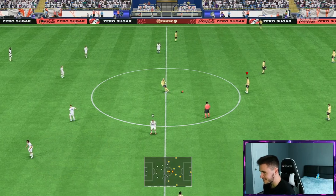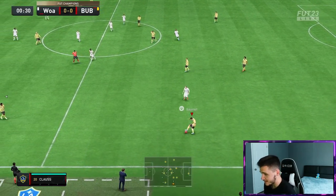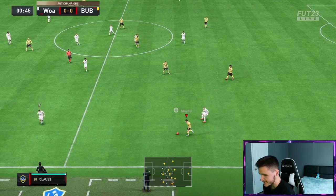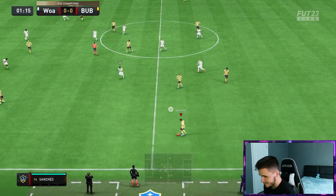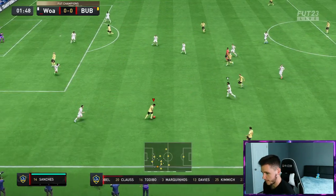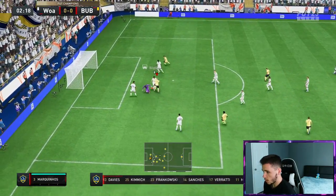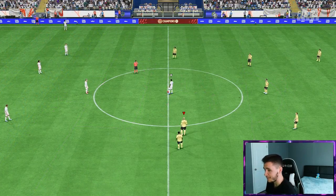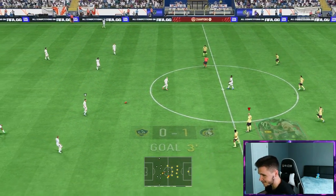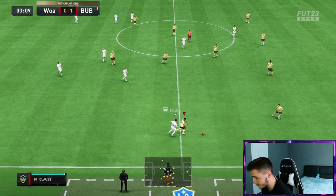Here we are jumping into game number one using Pepe Reina, and to be completely honest, this is probably the most excited I've been to test out a card — we have a goalkeeper at the striker position. Pepe Reina, first touch for the club, finesse shot — oh persistence boys, that's what I'm talking about! Pepe Reina already getting himself a goal in the third minute. That's pretty good attacking positioning — we'll take it.